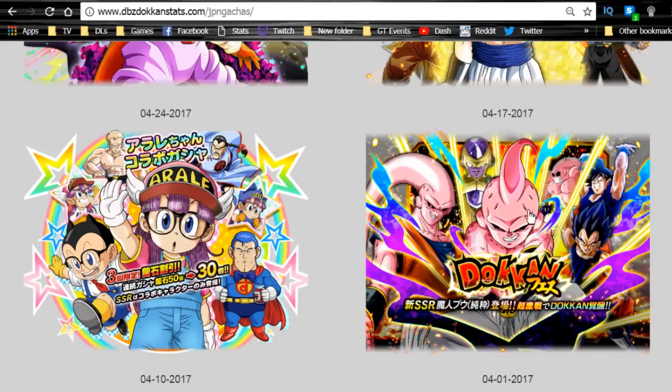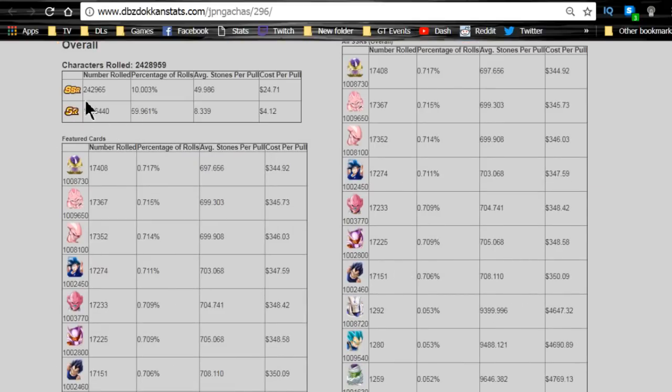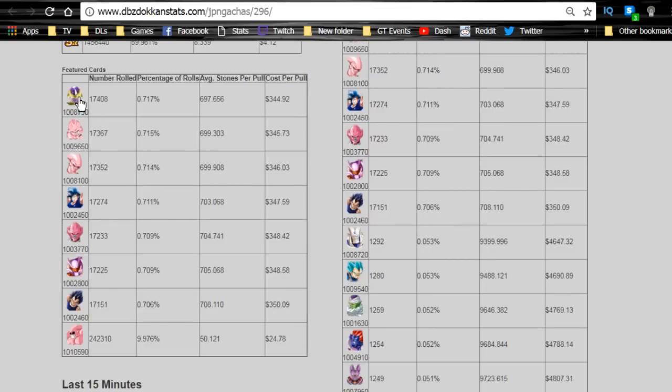After that should be the Kid Buu banner — the Intelligence Extreme team. You have the technique Golden Frieza, Intelligence Kid Buu/Buuhan, Spirit Bomb Goku, the Intelligence Kid Buu Janemba — that's the Intelligence Janemba by the way — and Intelligence Vegeta. Essentially all of these except Golden Frieza are from the Boo Saga. Janemba was supposed to be the equivalent to Boo and the movie came out right around the Boo Saga.